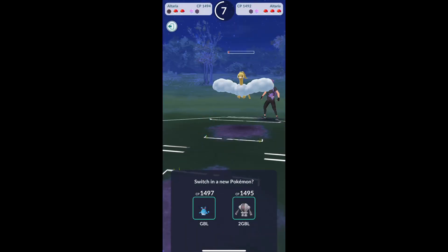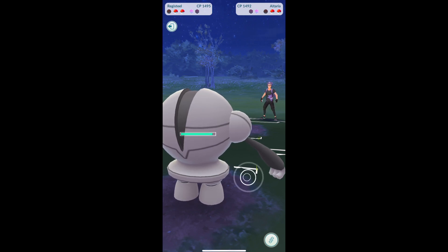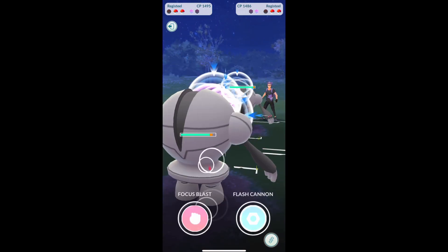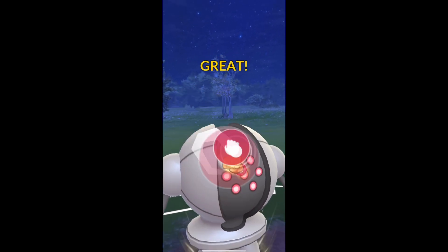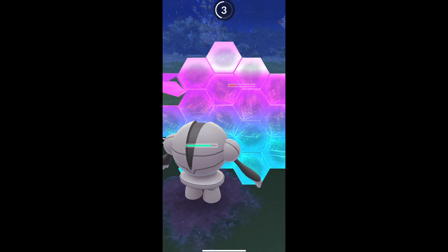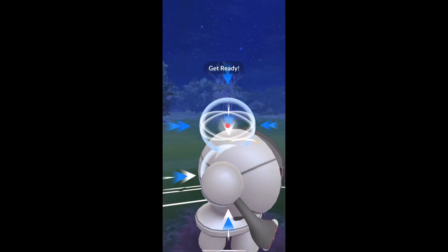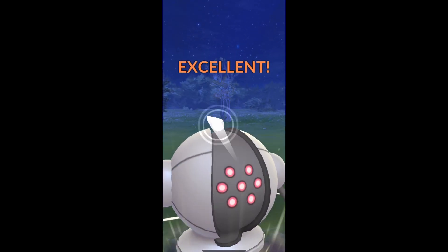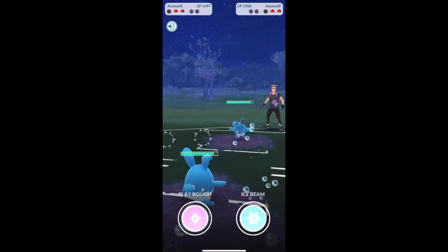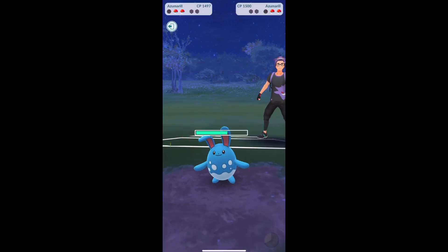I get KO'd and that put me in a pretty bad position. I'll bring out my Registeel — I think that's gonna be my best bet here. He brings out a Registeel too, so at this point I'm thinking we have the exact same team. I'm pretty sure he's got Azumarill in the back. We shield this up — I'm thinking it's a Focus Blast, it's not. I'm going to hit the Flash Cannon — it's gonna do enough to KO. I switch into my Azumarill.